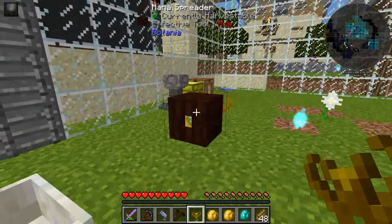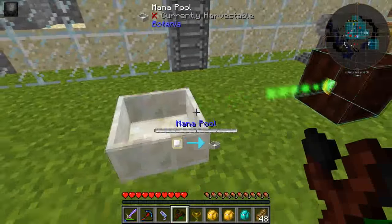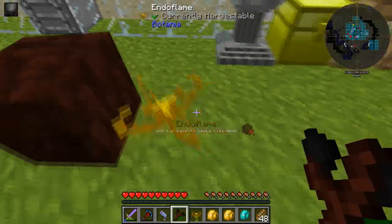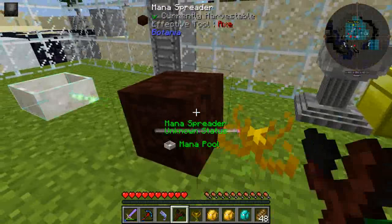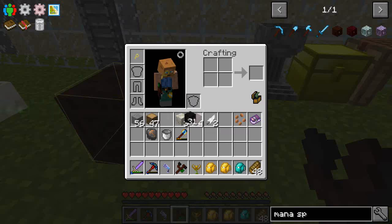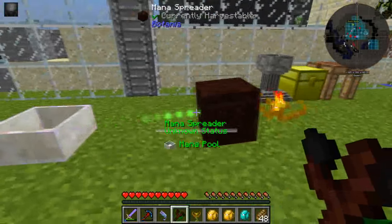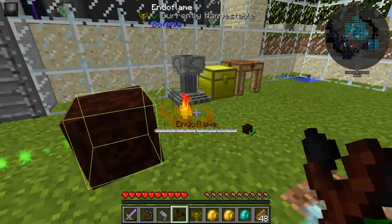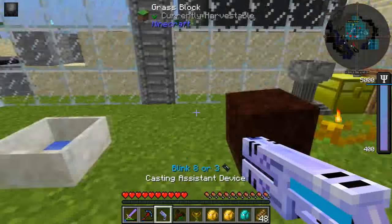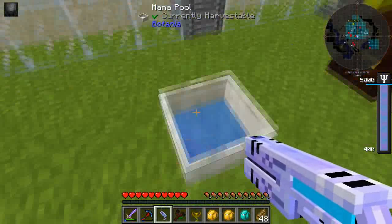With the mana spreader you can use it in bind mode — right click and then right click there — and that will make sure it's definitely pointing to the mana pool. With the endo flame you also have to bind it. You can tell by the square lighting up. Then we drop one block of coal — the endo flame picks that up, and while that particle effect is going, the mana is getting picked up. You can see the mana pool filling up, and after a while it shoots it out. You can see a little bit of blue appearing in the mana pool.